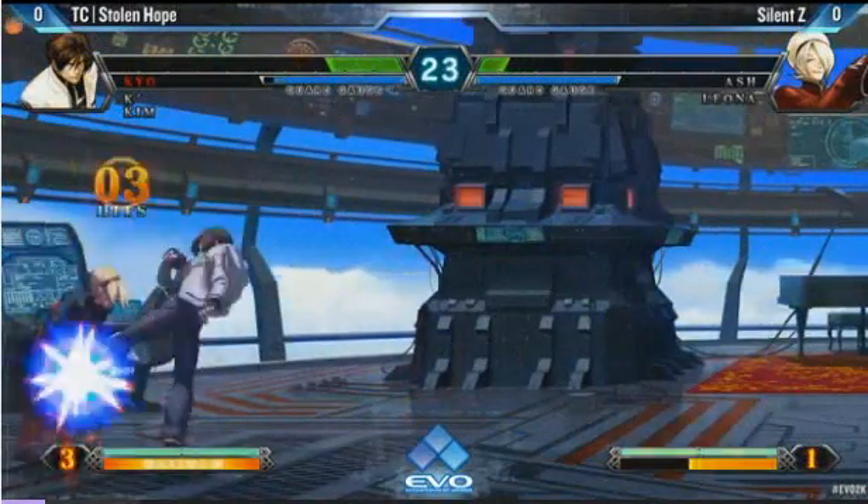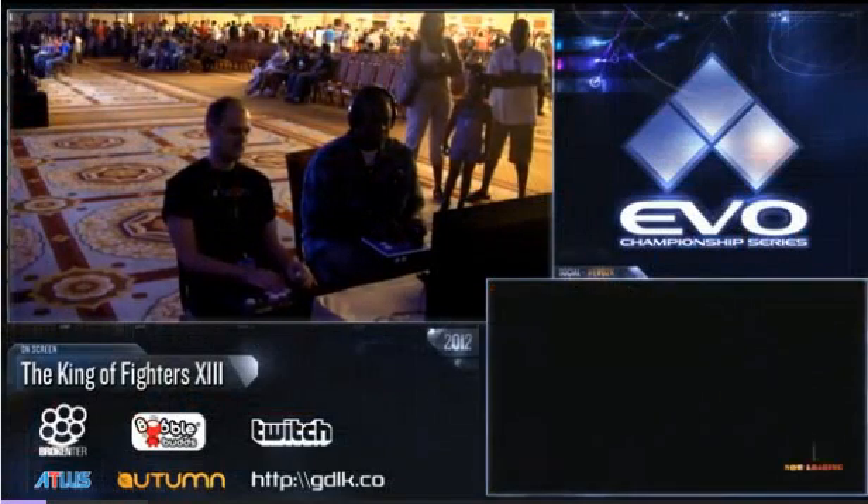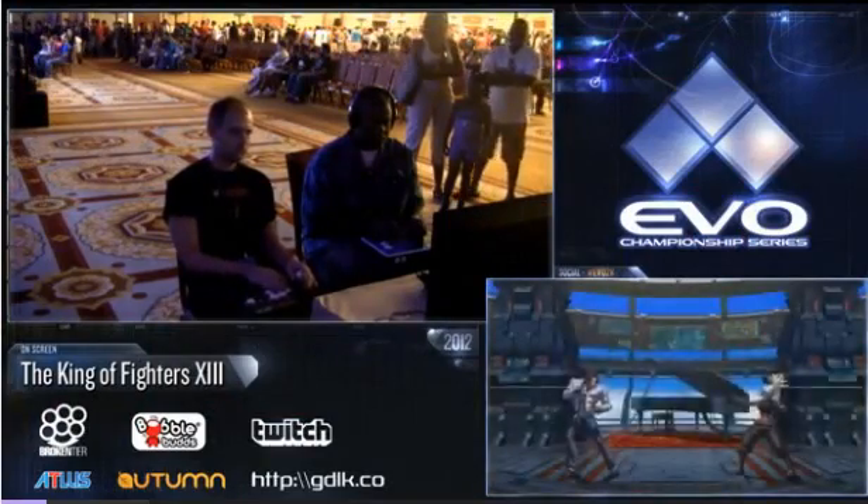On the other hand, it wouldn't be too bad if he just had to block it, because it doesn't do that much guard damage, you know. Exactly — give yourself some time to think. But it does cover so many different options. If you try to throw out a normal at FTSE range, or perhaps a jump or a hop, it's going to anti-air.